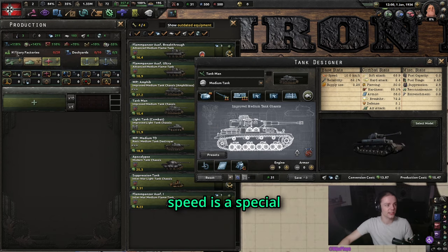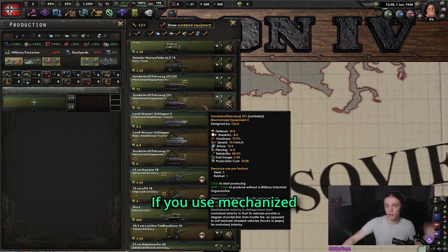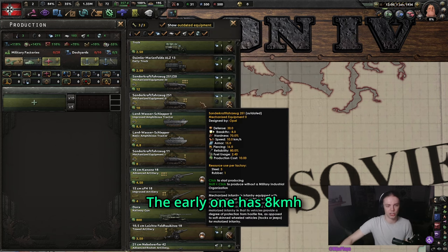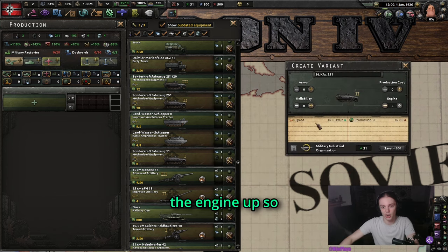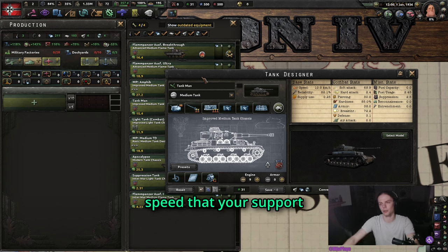Right off the bat, speed is a special case because that depends on which support you use with your tank. If you use mechanized, you are bound to 10 kmh, although this also depends on what type of mechanized you use. Early mechanized has 8 kmh, the 1942 — which you are most likely to use — has 10 kmh, and of course you can also bump the engine up so this one goes up to 12 kmh. But in general, your tanks should fall to the speed that your support has.